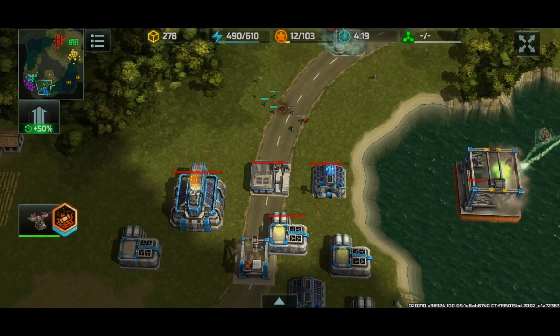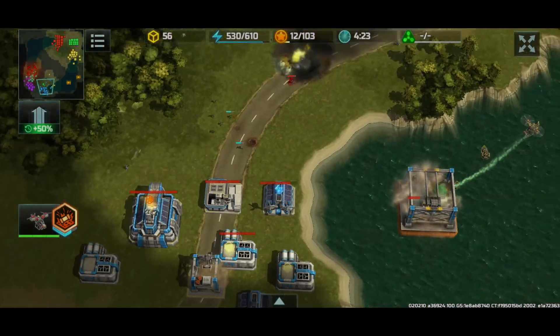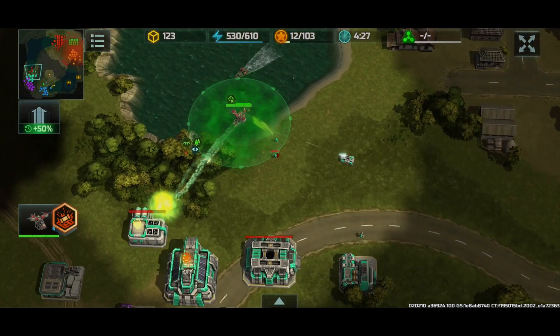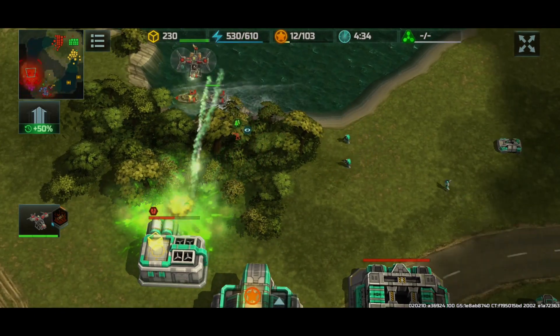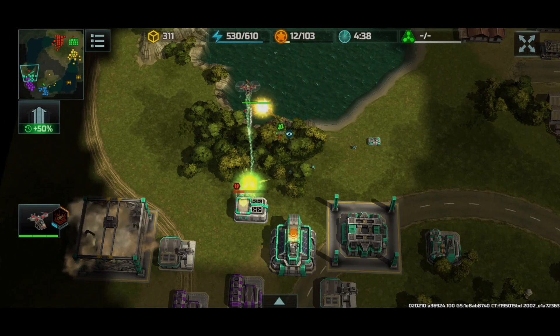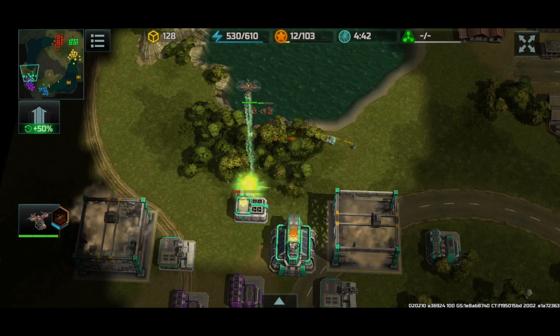So blue lost the construction yard to green right here - that was way too funny. Anyways, I'm going to be using my wasp and two kaimans to destroy this one supply center. It will push enemy green's supply back by a little bit. I'm not expecting a lot, but I am expecting something.